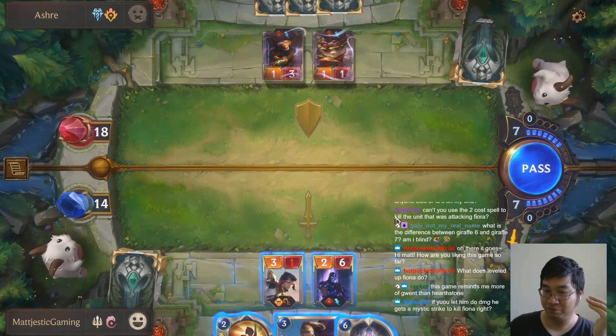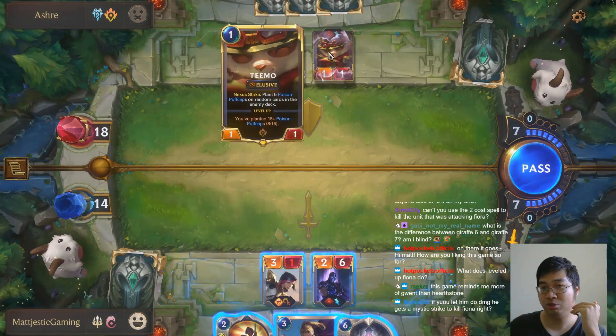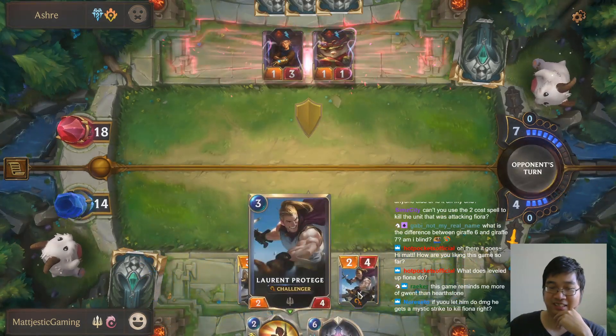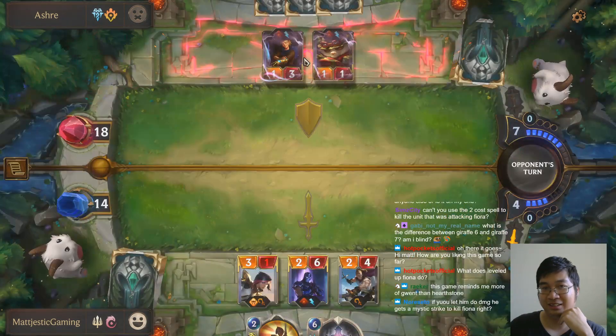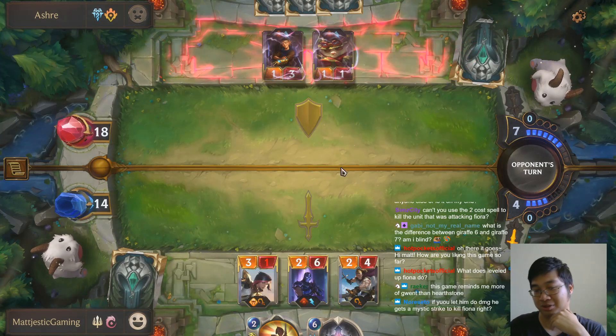To counter him I had to use single combat, use Shen to kill Teemo. With challengers, they can't hide — they're elusive, they only strike when they're ready. But what I'm doing is pulling them down with my challengers and killing them.